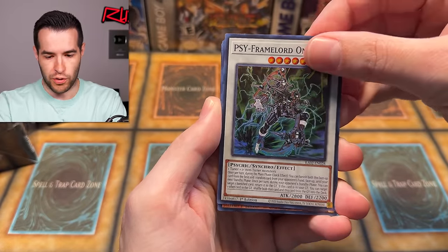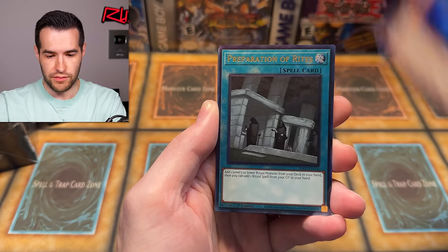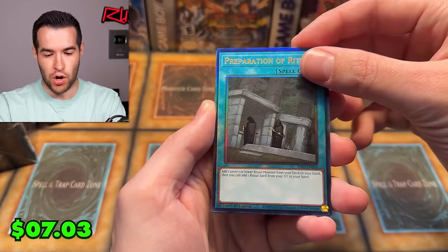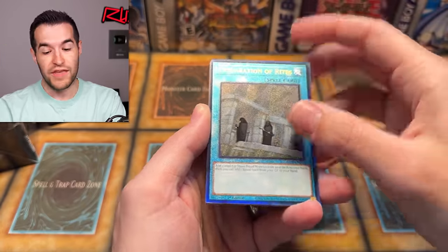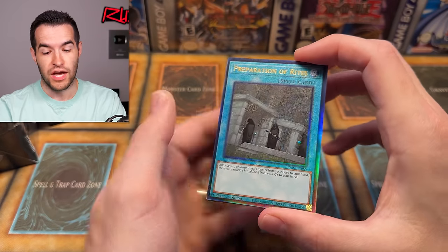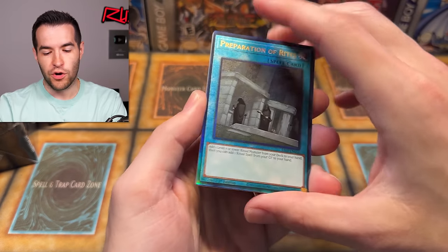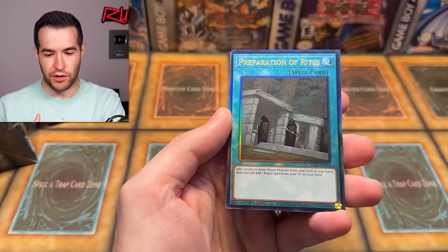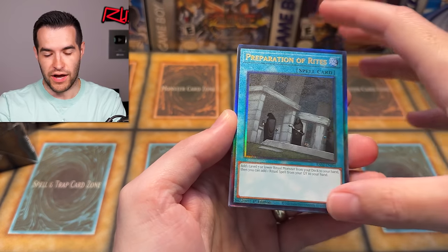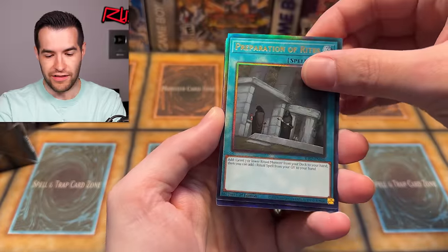Preparation of Rites — that is a Prismatic Ultimate Rare. Our first luxury rare as they like to call them. They did change up these ultimates and they look absolutely incredible. They feel a lot more sturdy and it feels like they're not going to stick to the sleeves. The texture on it is really good, there's a little bit of shine in there.